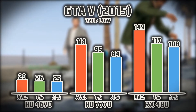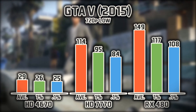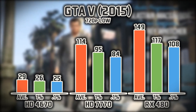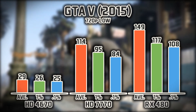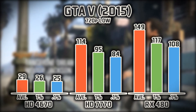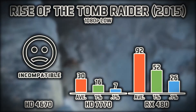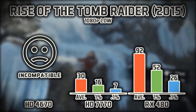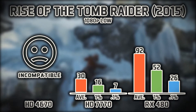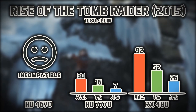Next is Grand Theft Auto V — a true staple in the world of benchmarking and testing video cards, still two years later. This game has more graphical adjustment options than any other game I've ever seen, making it a great way to test all facets of your card. Following GTA V is Rise of the Tomb Raider — no support for DirectX 9 or 10, so the 4670 is out. Now that we're into 1080p settings, you'll see the 480 pull ahead more than in the 720p tests.